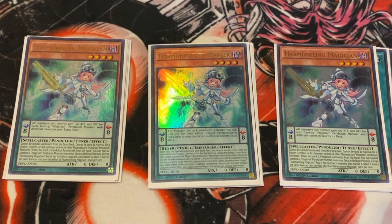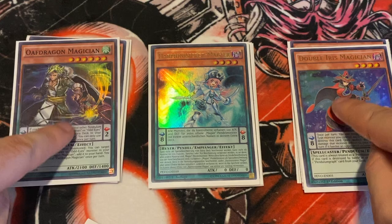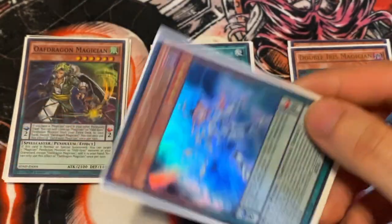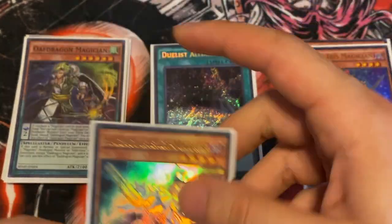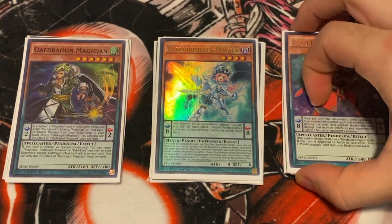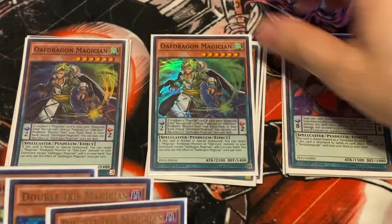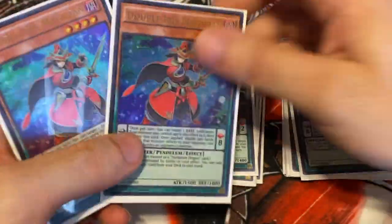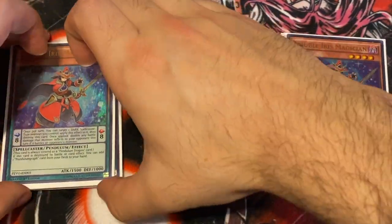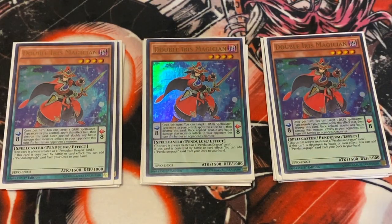You always want your low scale to be Oaf Dragon and your high scale to be Double Iris. These are always what you want. You always want to Pendulum Summon Harmonizing if you can — Pendulum one Harmonizing and you get DPE Scythe with one card alone. It's very important to scale Oaf and scale Iris because that's DPE Scythe and Pen Graph just from Pendulum Summoning one Harmonizing. That's why you play triple Oaf Dragon and triple Double Iris — you don't want any other card in your scales.